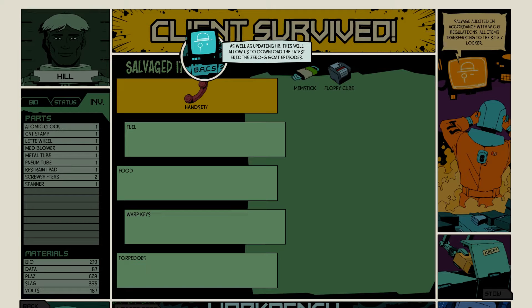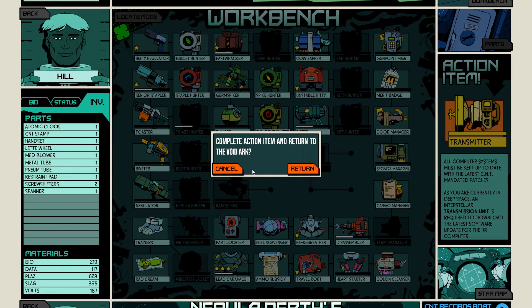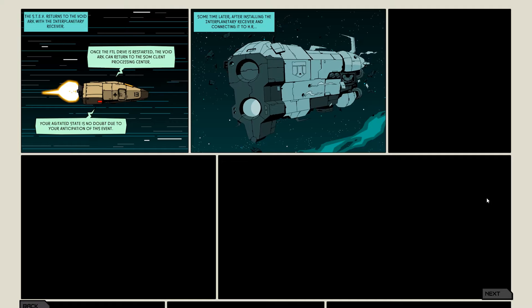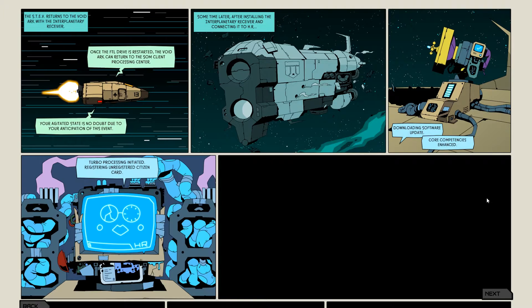This will also allow us to download the latest Eric the Zero-G Goat episodes. Awesome! All right, we have that, we have some data. Yes, we're going to return — let's get out of here! Once the FTL drive is restarted the Void Arc can return to the Song Client Processing Center. Your agitated state is no doubt due to your anticipation of this event. We want to get out of here! Downloading software update. Beautiful — competencies enhanced. Are we free? Turbo processing initiated.